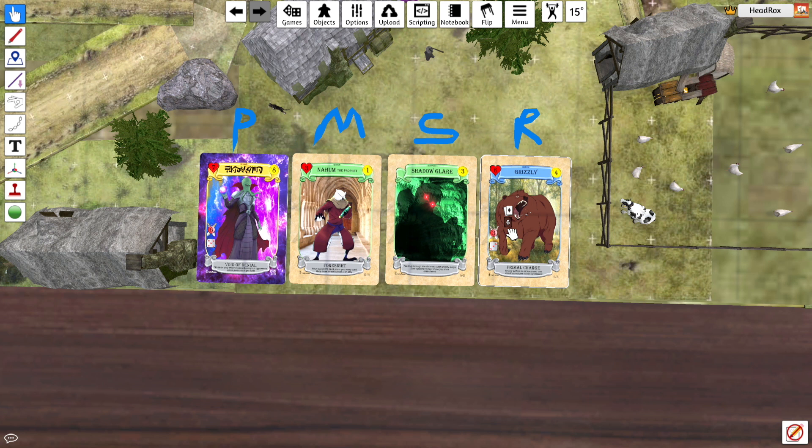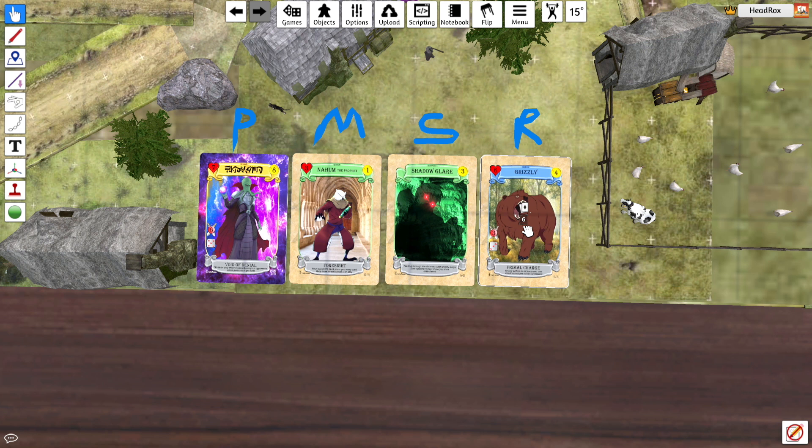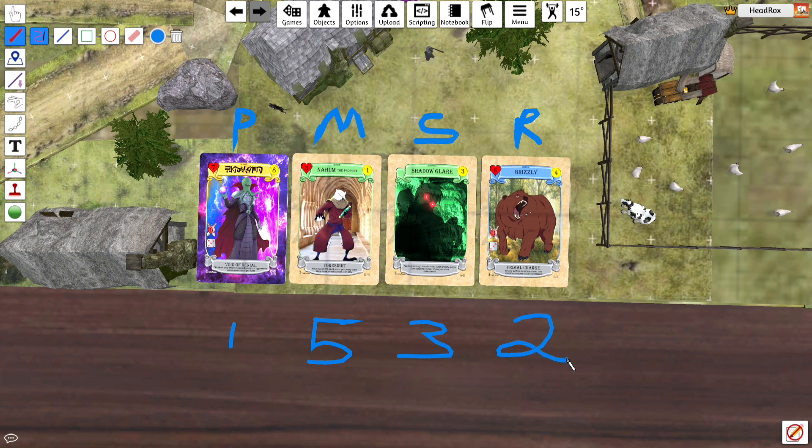There are a couple of support cards within the rares because they're all bundled together. What I'm actually going to do is write down briefly what you get of each. You get 1 promo, 5 common minions, 3 common support, and then you will get 2 from the rare pile.